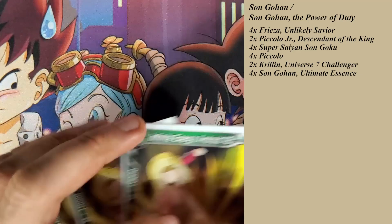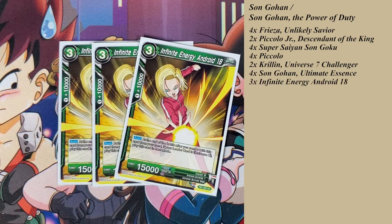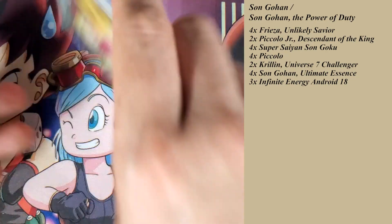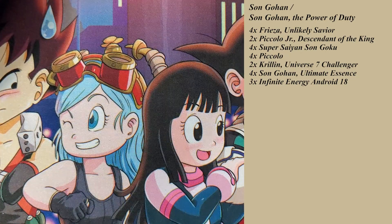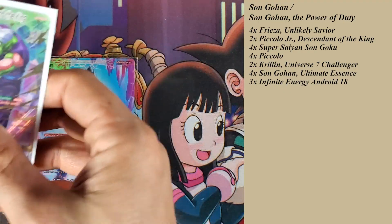If I see a unison, I actually keep my energy in active mode for my opponent's turn. The reason being that when they attack me, I'm going to combo with infinite energy Android 18. At the end of the battle, if you combo with this card from your hand and your leader card is Universe 7, play this card in rest mode. The leader has spirit boost abilities.